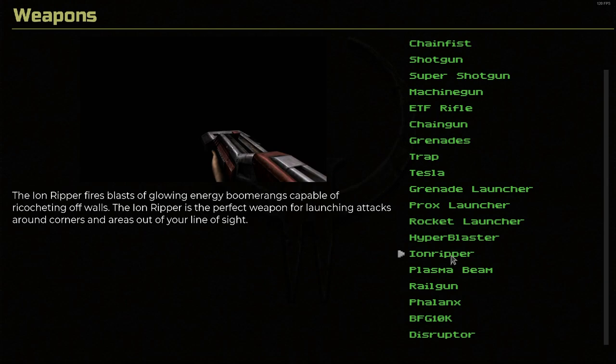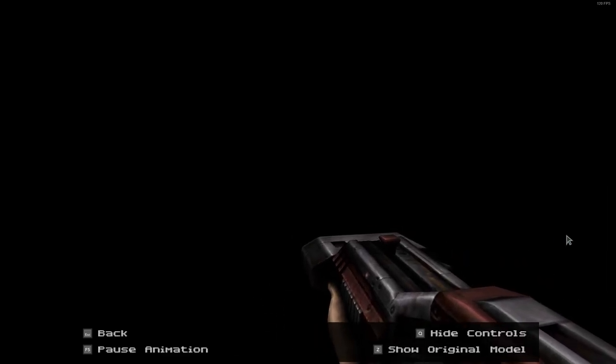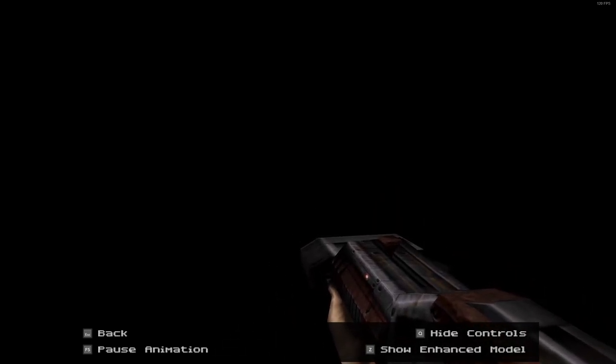Ion Ripper. The Ion Ripper fires blasts of glowing energy boomerangs capable of ricocheting off the walls. The Ion Ripper is the perfect weapon for launching attacks around corners and areas out of your line of sight. I never played with this gun until the remaster, so when I picked it up in multiplayer I was actually really surprised by it. Here's the original and here's the remaster — again it's just got that wobbliness to the model.